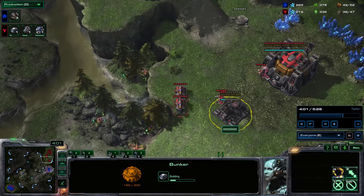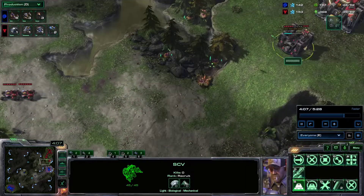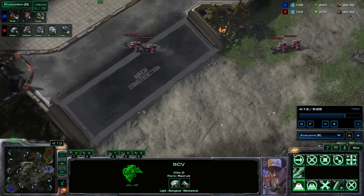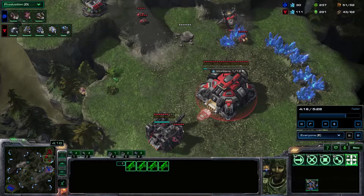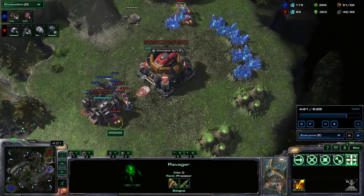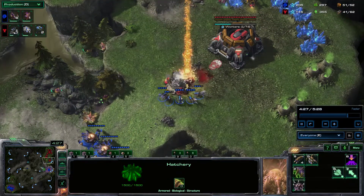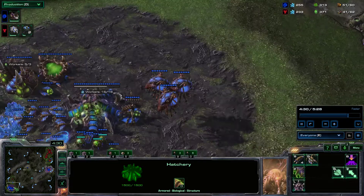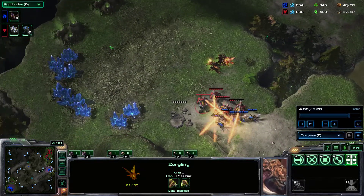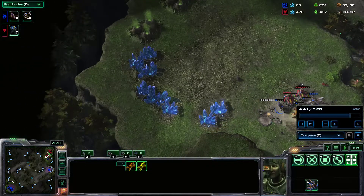My opponent probably knows something is up from the bunker, although it's not totally uncommon to see a bunker at the front of the base with a wall. I see my opponent made some hellions — I didn't actually see this in the game, they apparently went out on the map. I morph in the ravagers and send in some zerglings. This base is really close to walk, so it reinforces easily. I try to make all the roaches — the slower units — and have the fast zerglings on the way. My opponent now sees I don't have this base as they walk up with hellions, but my zerglings popped out and on their way across the map they're going to get the hellions for me anyway.